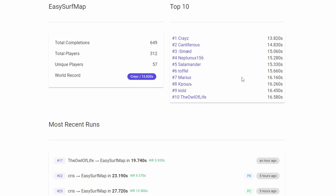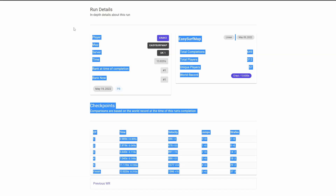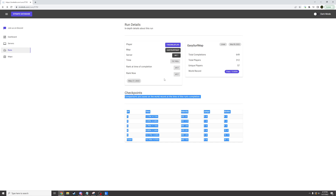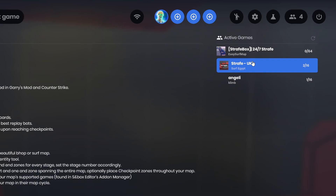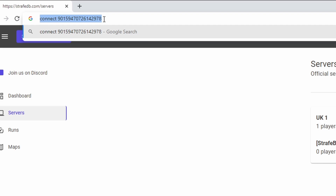If I click the map, it shows me the top 10 times, most recent runs, and a lot of other statistics. I can click on a player name — this shows me the world record run, and we can see the different checkpoints. It seems dark mode disables when I go to a different page, which is kind of weird. This website is still a very early work in progress and just has the bare minimum right now. Here we can see the official servers where you can be ranked. You have to join one of these dedicated servers if you want your score to be counted — otherwise you could easily cheat. You could turn on timescale or change the gravity, but obviously you can't do that on these approved servers. If I click it, it copies what I have to put into the developer console to connect.